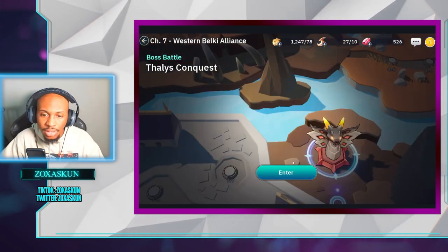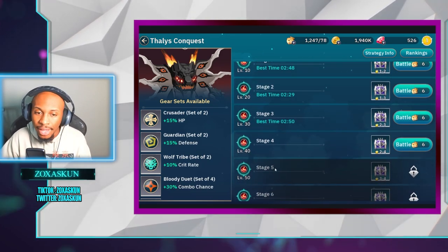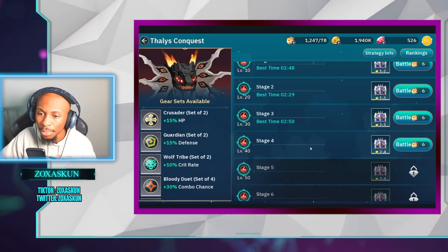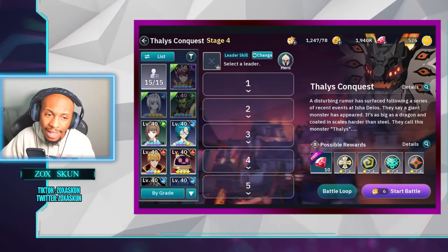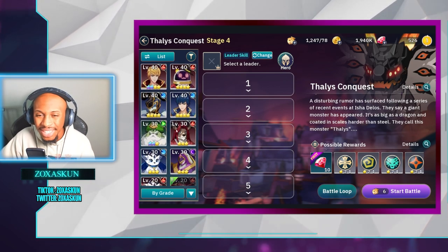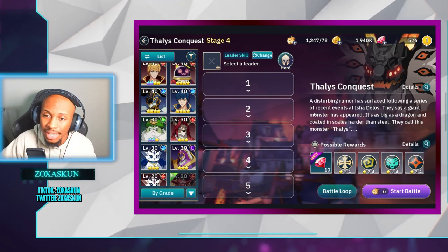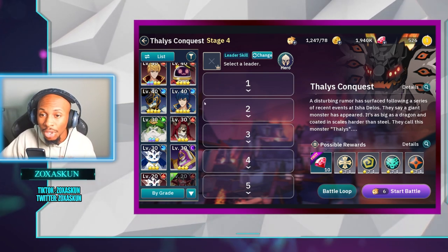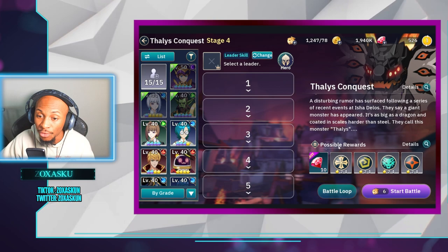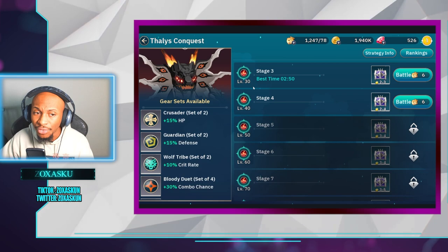The thousand conquest is now open, which I haven't dabbled into much yet because I need to build a water team for it. You can bring some fire units, but looking at what I have, I've got five water units — I just need to build them up. I'll have a video coming for this later on. It's a bit more mechanic-heavy compared to the duat conquest, and it drops a different set of gear, so duat conquest should probably be your first priority.